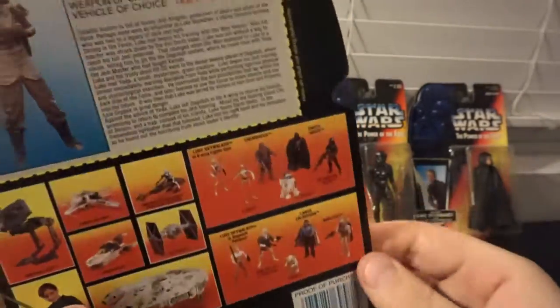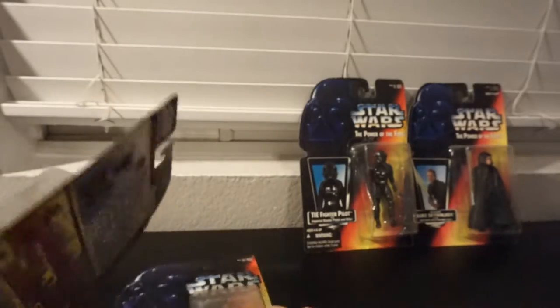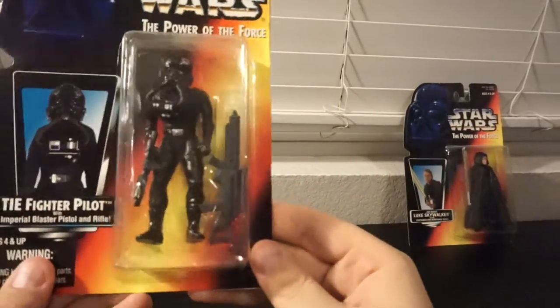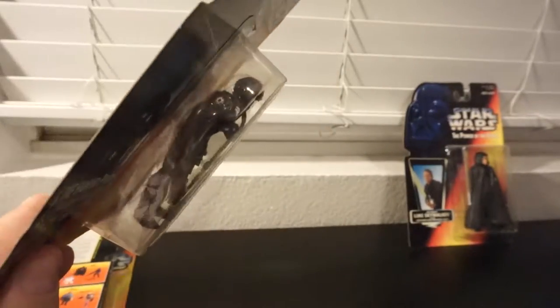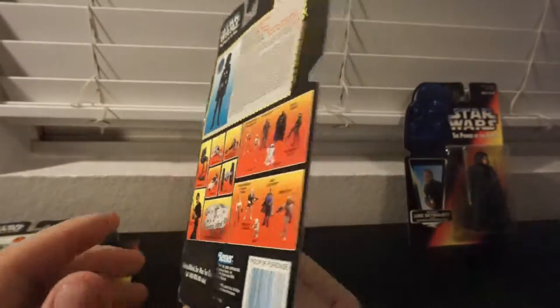Luke's got his lightsaber and Han's pistol — at least I think that's Han's pistol. Same card back as the last wave on both of those. And then we've got TIE Fighter Pilot. I don't know why, but look how big that rifle is — and he's gigantic, and then he comes with another one in his hand. They gave you tons of guns back in the day.